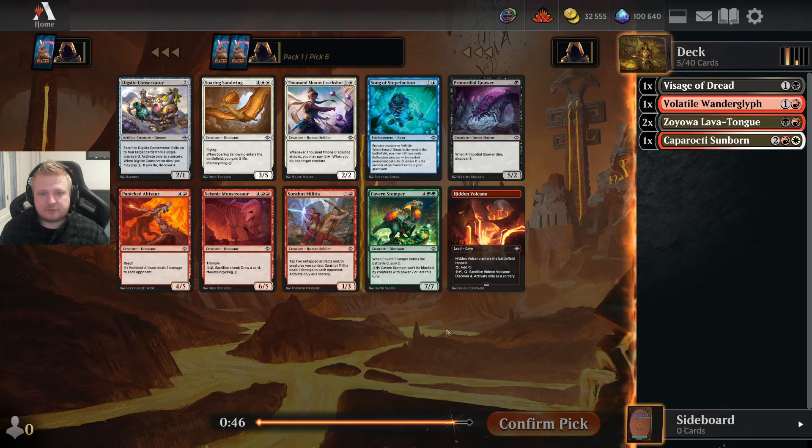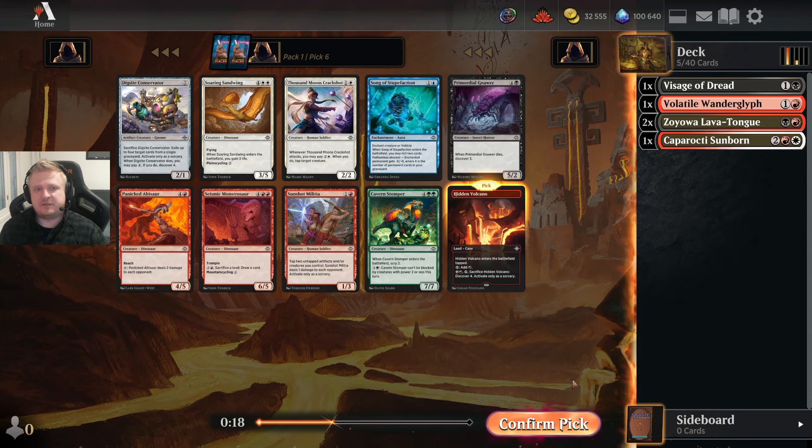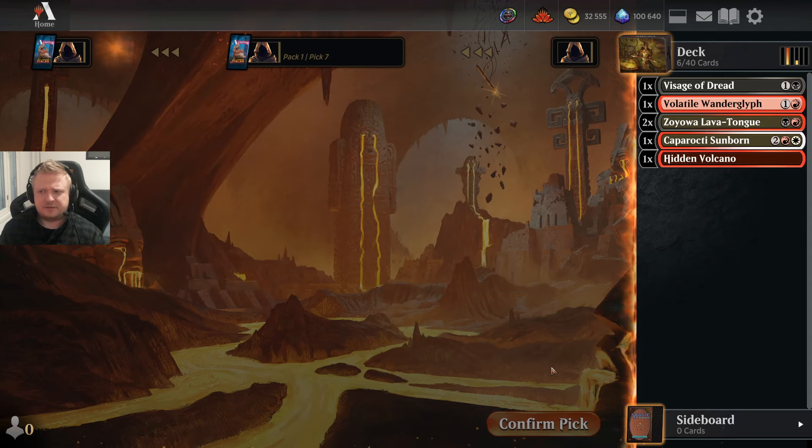Here I have a Sunshot Militia, Primordial, Nowhere, Conservator, Volcano, Panicked Ultisaur — the red cards are all fine. I don't want the Conservator. I have 2-drops already. I could take the Hidden Volcano — actually I'm taking it. It's a straight upgrade to a deck, especially when it's the first cave. I like decks that have at least two discover caves as opposed to just basic lands.